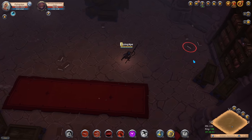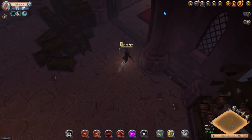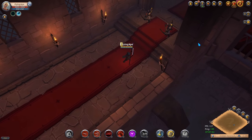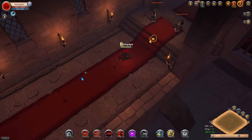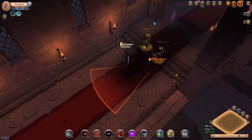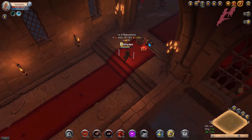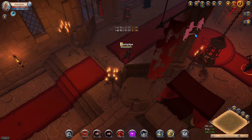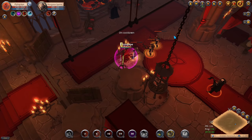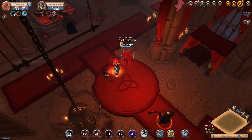Let me show you how Corrupting Steel works — you just throw it here and as you can see it creates a rotten field that does a lot of damage to the monsters standing on it. Another tip: don't be greedy with your cooldowns — they are just cooldowns, use them as much as possible to go through the dungeon as quickly as possible.